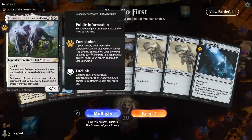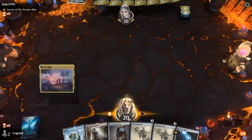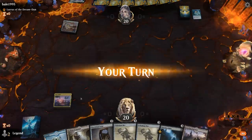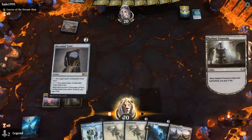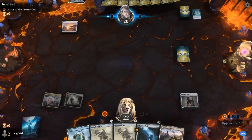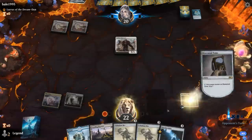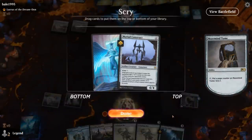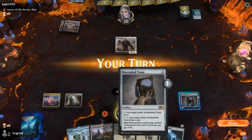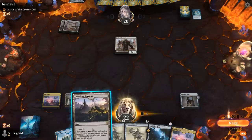We're on the play, facing Lurrus of the Dream Den. We've got a fine hand. Turn one Base Camp, turn two Mazemind Tome. The opponent is on cycling. We're looking for Forsaken Monument and Ugin eventually. Myriad Construct is okay but probably not going to win the game. I don't have to scry because I have a fine play lined up with Palladium Mirror. They don't have a second color so far, but I imagine they're playing red-white. Flourishing Fox shows up — that's definitely a scary card. With double Palladium Mirror and Relic, we could just hard cast Ugin without Monument, so finding Ugin is the priority.